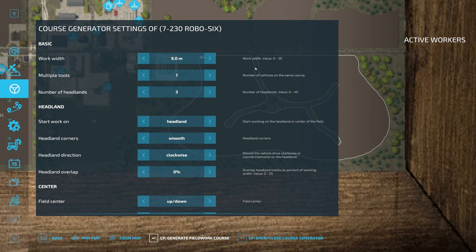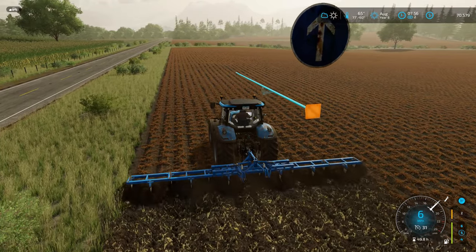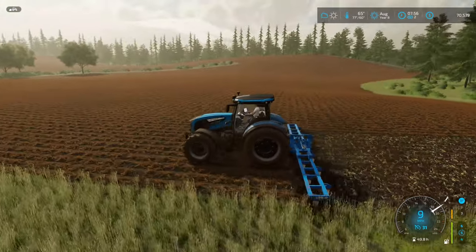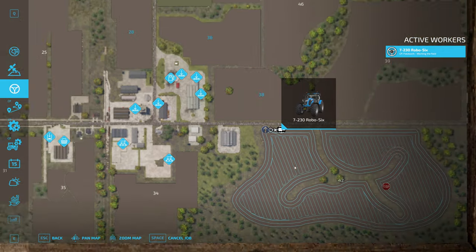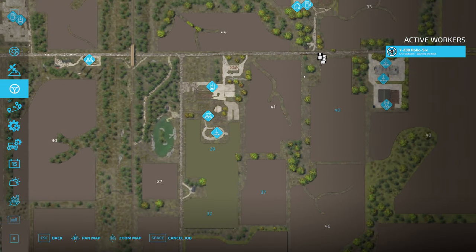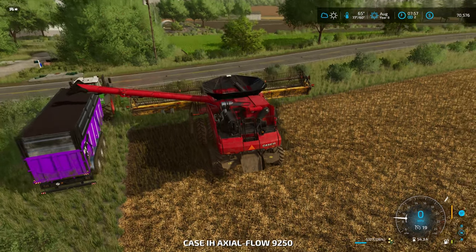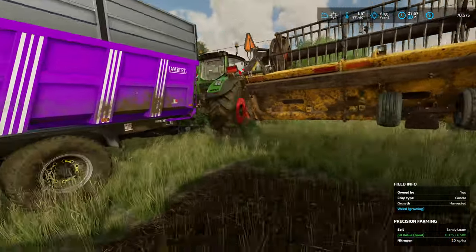Courseplay does not like this field at all because of the runoffs — it takes a while to generate the course. That took quite a while, but the worker probably won't take as long to actually plow the field as it took to plan the course. All right, Francine — you're in charge. That's the course she's got to do; it'll take a while but I'm not doing it and we'll get paid $28,000. The combine is not empty yet — we'll fold that on up, and yeah we got more than 40,000 liters of canola.